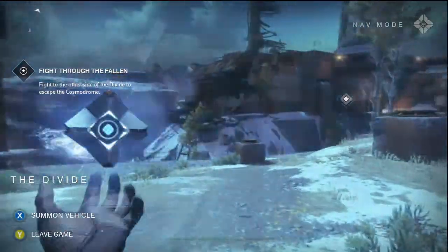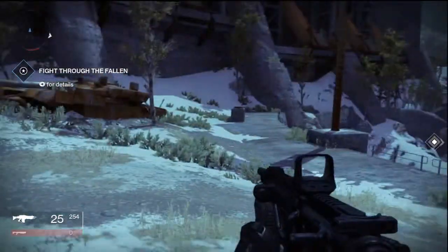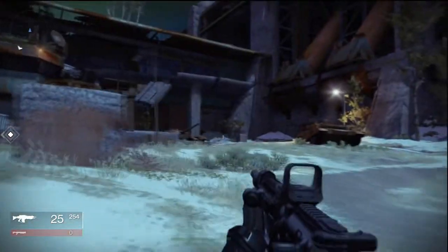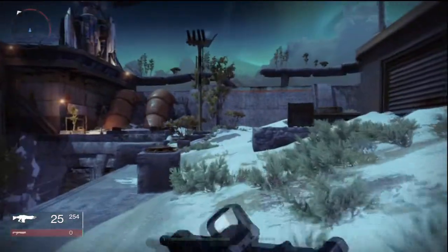The objective says: fight to the other side of the divide to escape the cosmodrome. Well, let's do it. Any enemies behind me? No — okay, I'm free to go. Alright, now let's kill these guys and get a move on.